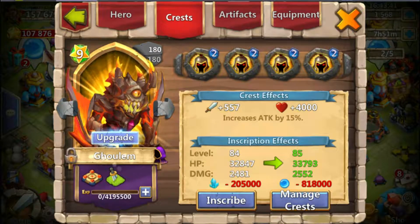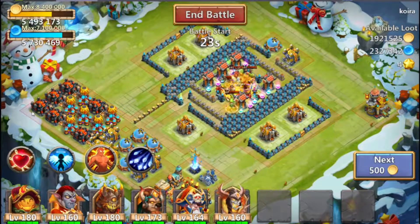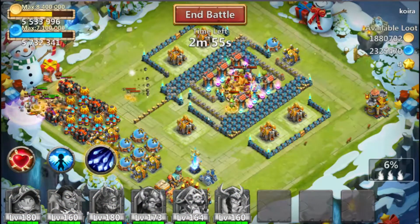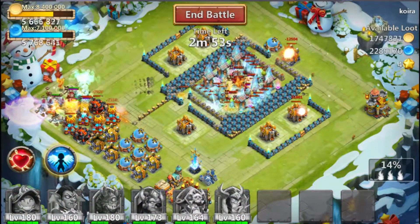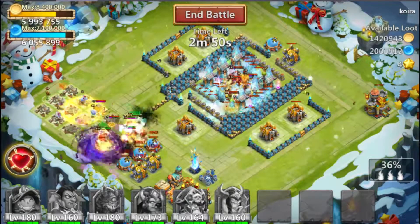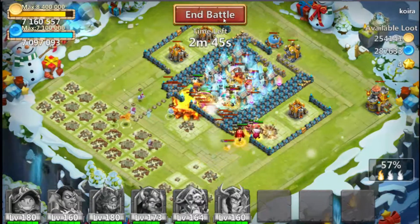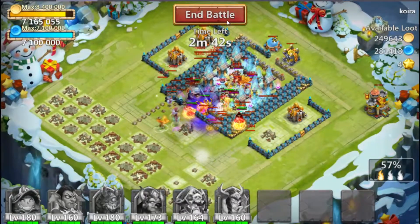Number two: War God. Similar to number one, War God is going to capitalize on his huge AOE proc, which can deal up to 720 attack damage at 10 out of 10. Capitalizing on that by increasing his attack even further with War God will maximize that AOE proc damage, allowing you to win fights a lot faster and easier, especially against multiple enemies.